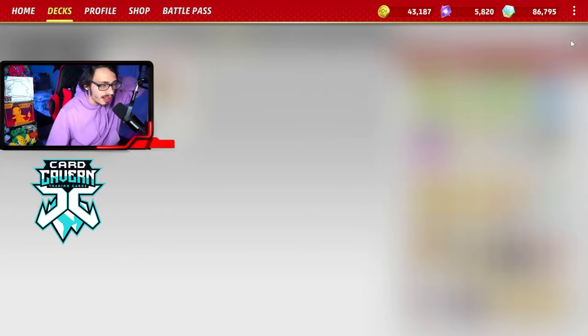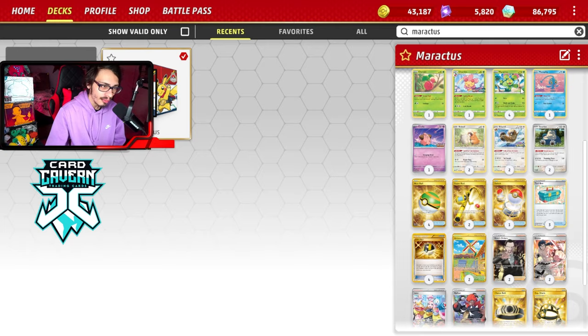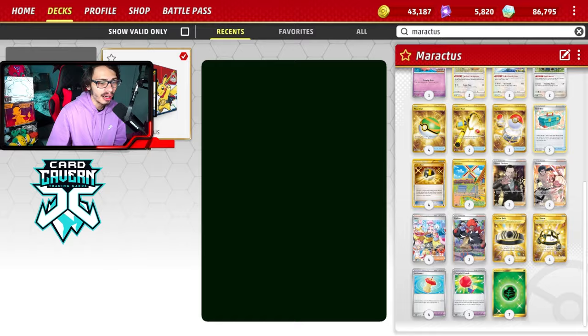Maractus being a basic is nice too — a bit easier to put into play. The main downside is it does require two Energy, but we're playing one Cherim and we have Raihan and EXP Share to help make sure we're chaining Maractus attacks every single turn.